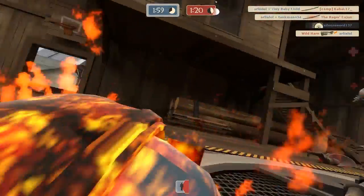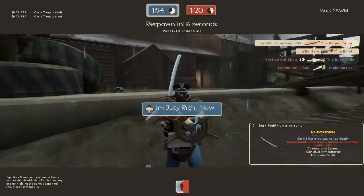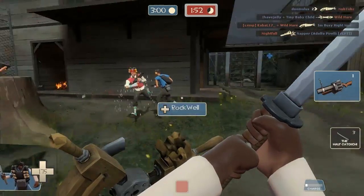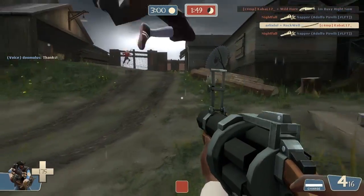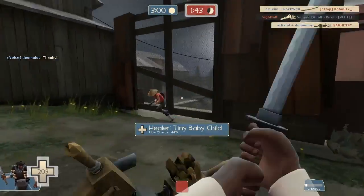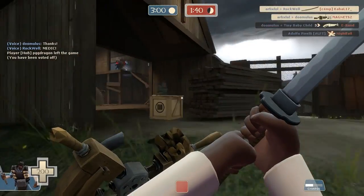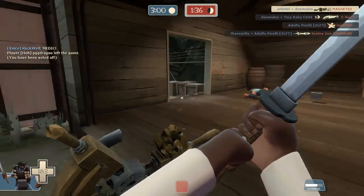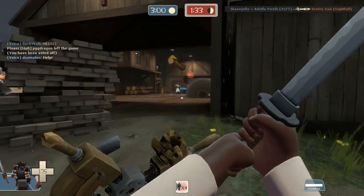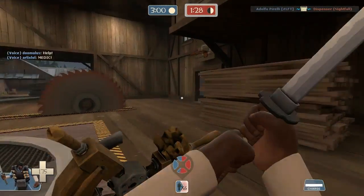I can't believe they added it — Demo Knight has become a lot better in a sense. I seriously don't know what else you would need besides this shield for Demo Knight. I absolutely don't see a purpose for having any other item like the Wee Booties or any other shield because this is just the default de facto shield now for the Demo Knight. I'll go into more detail in a later video about this.